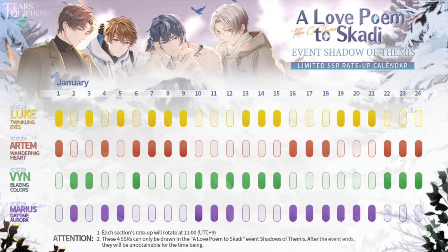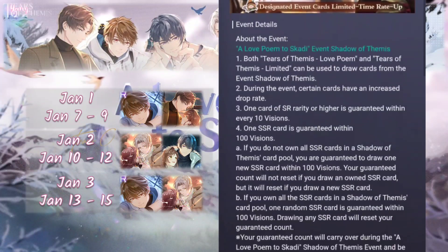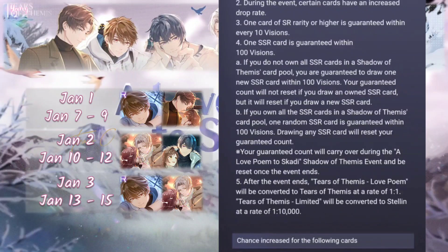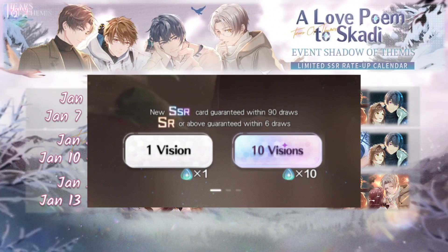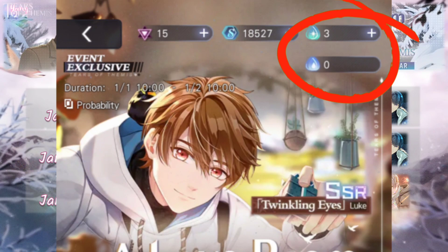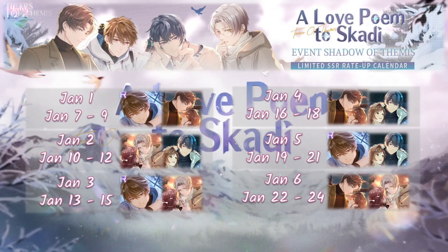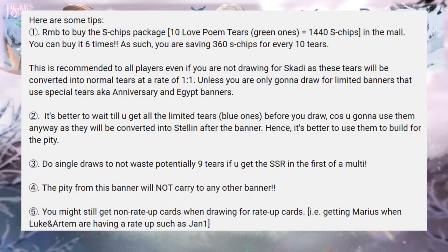Starting with the banner: there will be four new SSRs on a redout rotation banner, where two SSRs are in redout at a time. The redout SSR rate is 0.8% each, and non-redout SSRs are 0.2% each. You can still get non-redout cards while drawing — for example, drawing today with Luke and Adam in redout still gives a chance for Vane and Maris. Pity does not carry over to other banners, so only draw if you can reach the pity count of 100. You can only use special tiers: limited tiers or love buoyant tiers, which I'll explain in a later section.